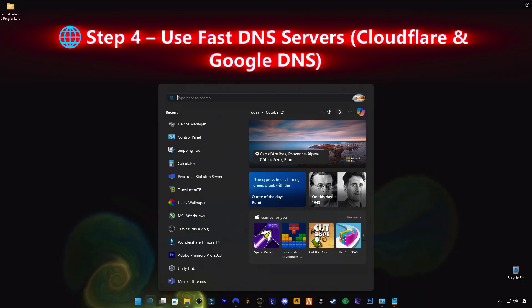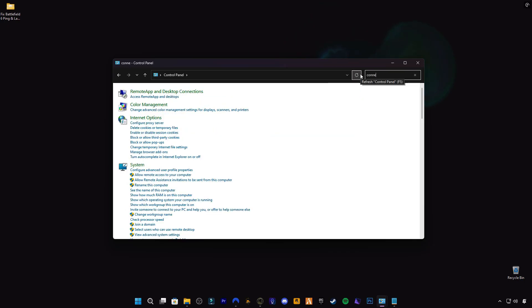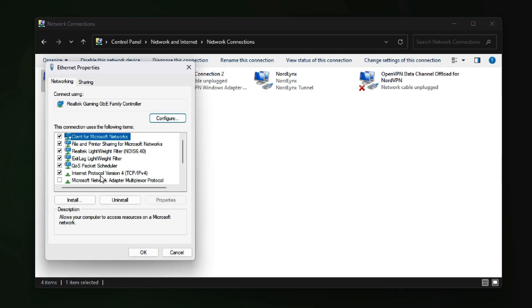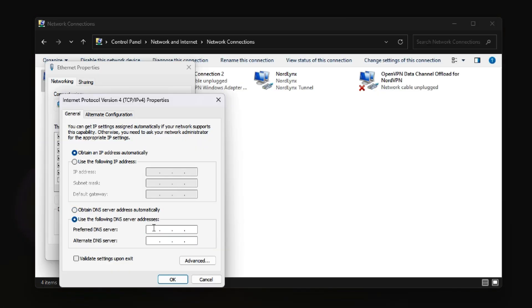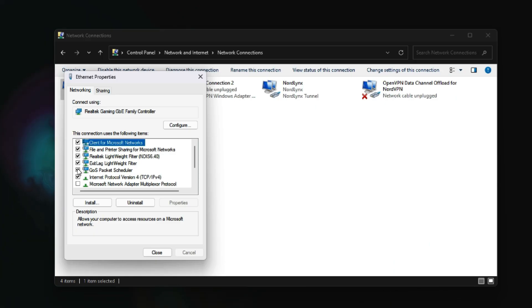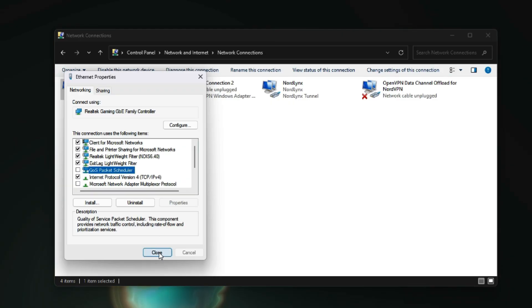Step 4: Use Fast DNS Servers — Cloudflare and Google DNS. DNS servers convert web and game addresses into IPs. If your DNS is slow, it adds milliseconds to every connection request. To fix it, open Network and Internet Settings, Change adapter options, right-click your active network, Properties, Use IPv4, and select Use the following DNS servers. Enter Preferred DNS: 1.1.1.1, Alternate DNS: 8.8.8.8. These are the fastest global DNS servers from Cloudflare and Google, reducing latency and improving matchmaking. Also disable QoS Packet Scheduler by unchecking it. This makes sure 100% of your connection is used by Battlefield 6 and nothing else.